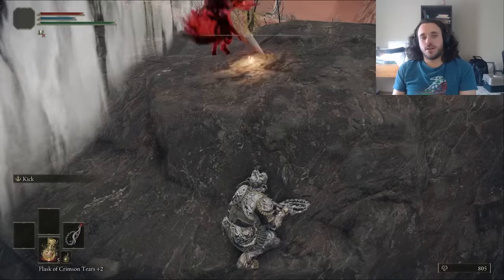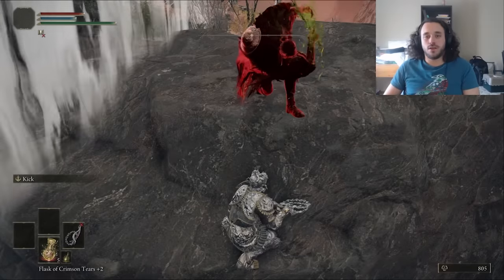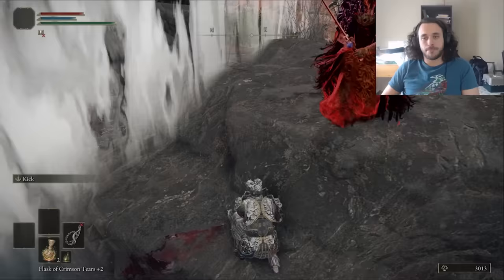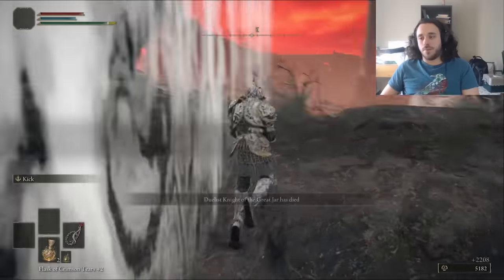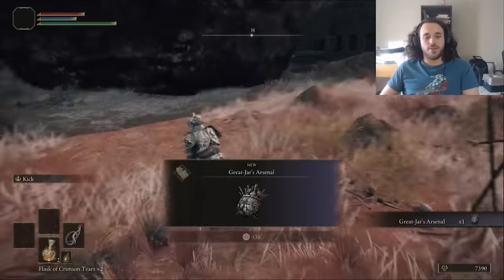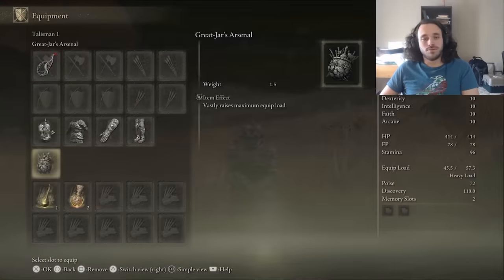Fun fact: the Great Jar AI will just fall off the cliff if you hide here. Let's count the clumsy champions — one, two, three fools. Now we have the Great Jar Arsenal Charm, which boosts our max equip load by 19%. And more importantly, we can start leveling up. We warp to Greyoll and get the Dectus Medallion and Radagon's Sword Seal before dying to the Pharaoh of Rats. That's death number six with no bosses.